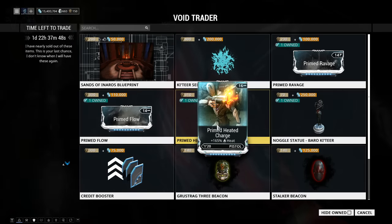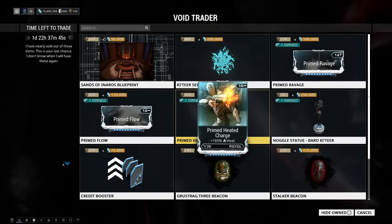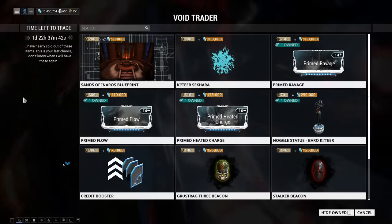Next up, Prime Heated Charge — 310 ducats and 175,000 credits. Pistol heat damage — it's a good mod, but I would get Prime Flow first if I had to choose.